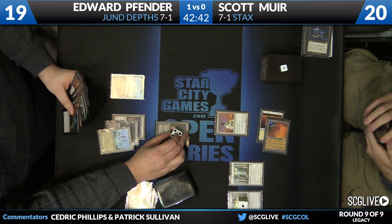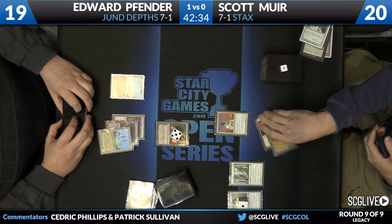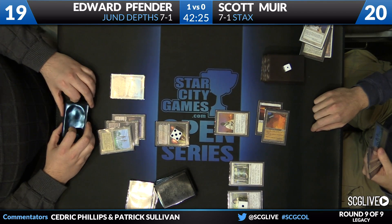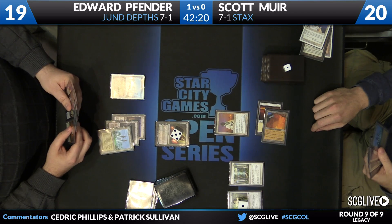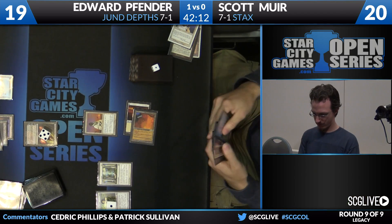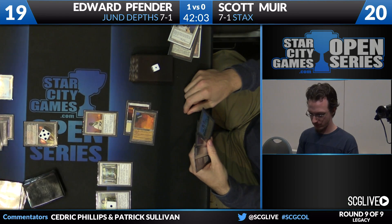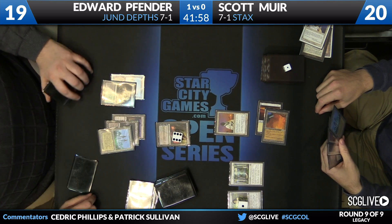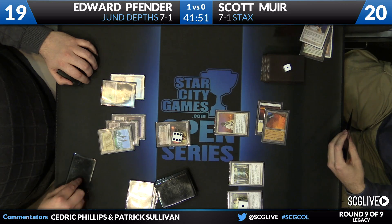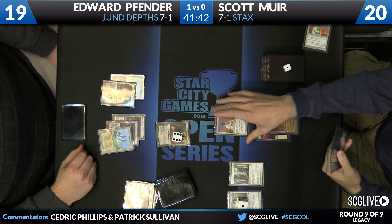Raven's Crime can be cast but it's not going to do any good. Edward considering whether to discard Mox Diamond. These decks are much better at preventing each other from taking game actions than they are at actually doing anything themselves. Scott draws a Tabernacle — with Urborg in play it's a fourth mana source. He has no card advantage engine, no Crucible, graveyard shut off by Rest in Peace. It seems better than simply paying mana for Peacekeeper every turn and discarding to Liliana. It's pretty rare you see two prison decks going up against each other.